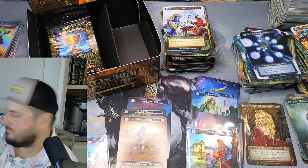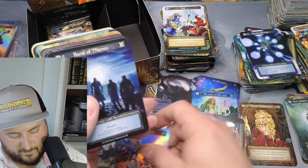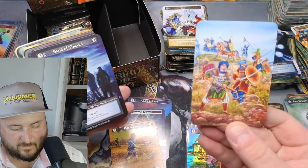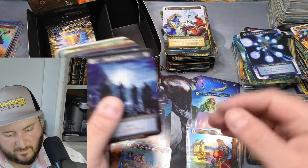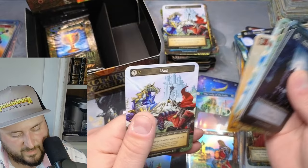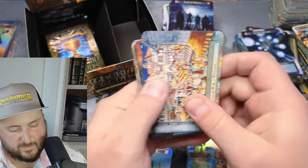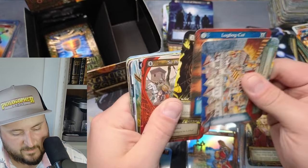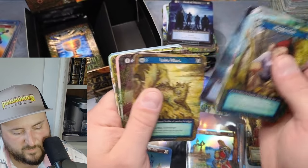I thought the color on the hats was different — nope, I was wrong. Beautiful card — look at this thing, it's stunning. Band of Thieves, Hyper Tactical, Weightless, Saracen Scout. The Saracens. Primus, Primus, Primus.